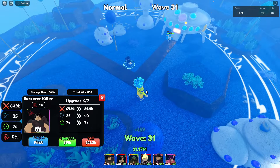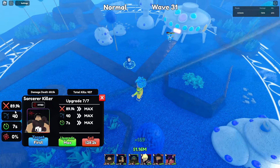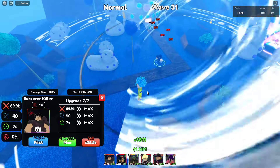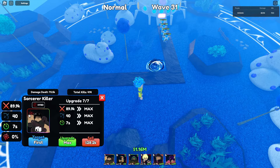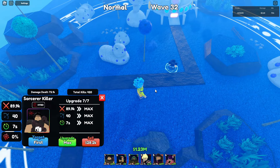Let's go for the final upgrade. A total damage of 89.9k — basically 90k — yes, 40 range, and 7 SPA. He's a hybrid and a new type of bleeding unit with hemorrhage, which is much better than the normal bleeding type.